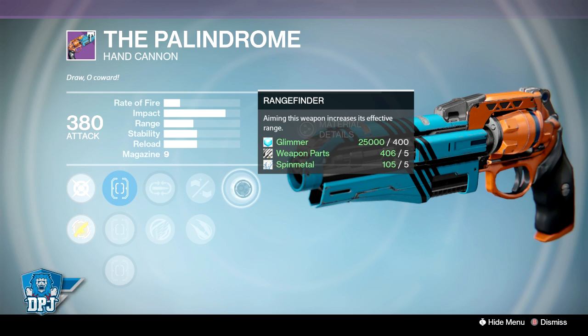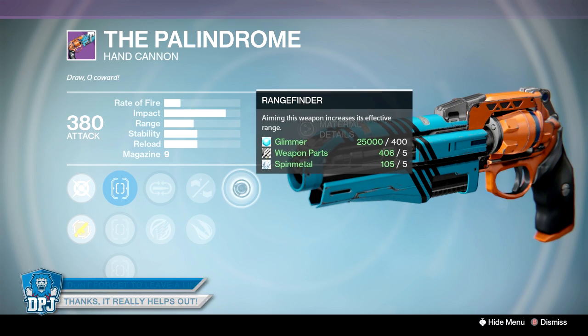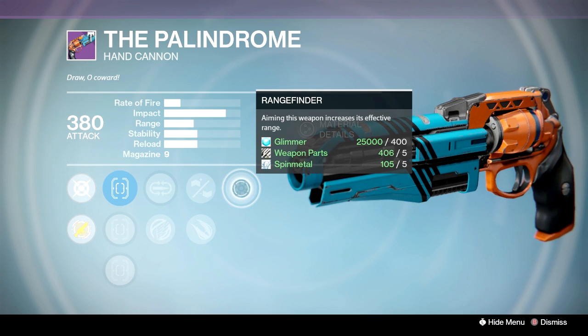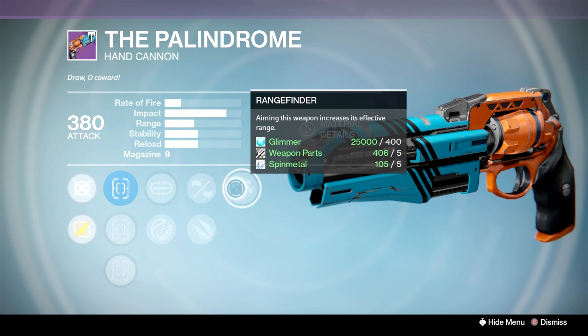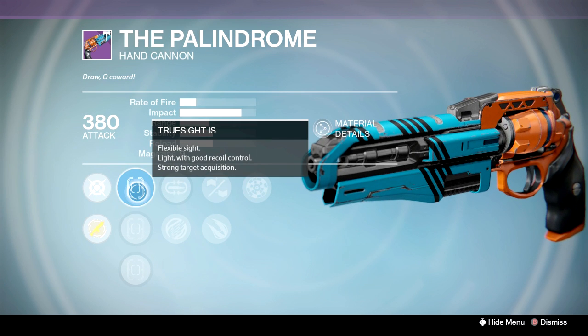This is one of the best and highest aim assist hand cannons in the game. And since the nerf to hand cannons, the more range the better, because the damage fall-off on these things now is ridiculous. So the more range the better, and this basically has the top two range perks — Rangefinder and Rifled Barrel — with Icarus, which is just incredible when you're jumping and shooting. It's so accurate it's unbelievable. And we also have Truesight IS.